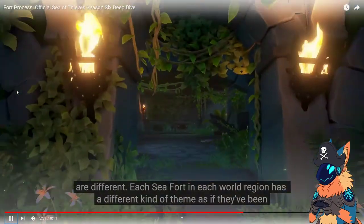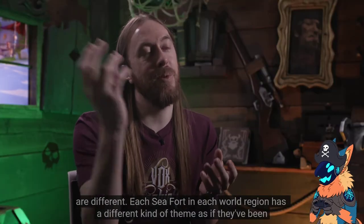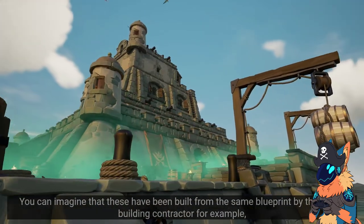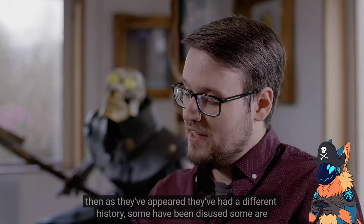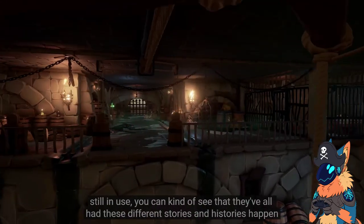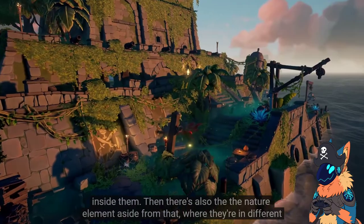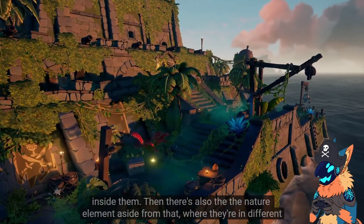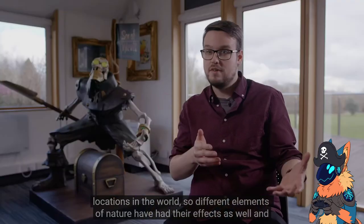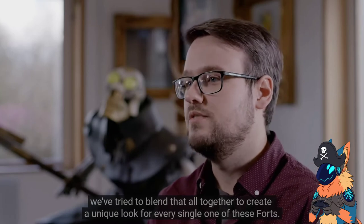Depending on the region of the world you're in, the sea forts you come across are different. Each world region has a different kind of feel — Ancient Isles, I assume — as if they've been brought in from the Sea of the Damned in different states. You can imagine they were built from the same blueprint, by the same contractor, but as they've appeared they've had a different history. Some have been disused, some are still in use. You can see they've all had different stories happen inside them. Different elements of nature have had their effects as well, and they've tried to blend that all together to create a unique look for every single fort.